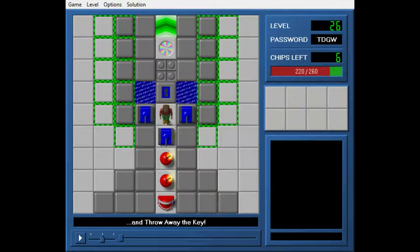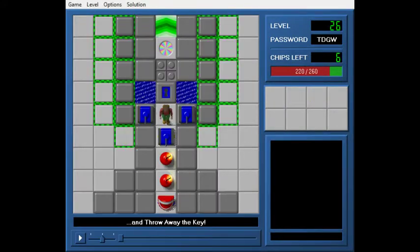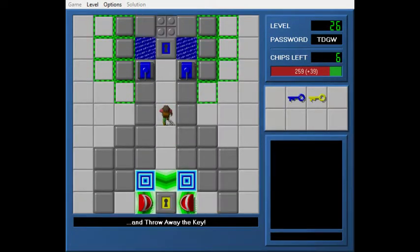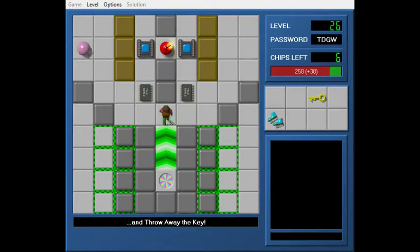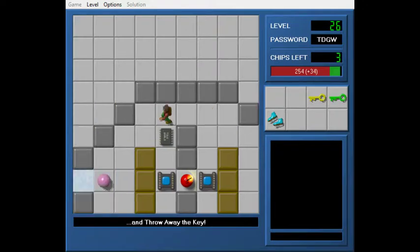Hey guys, I'm here with another episode of Ultimate Chip 4. We're going to be starting off where we left off, which is level 26, "Throw Away the Key." So we start by getting a yellow key, and obviously that gets you killed. You have to get the blue key and then figure out how to ditch the yellow key to be able to win the level.